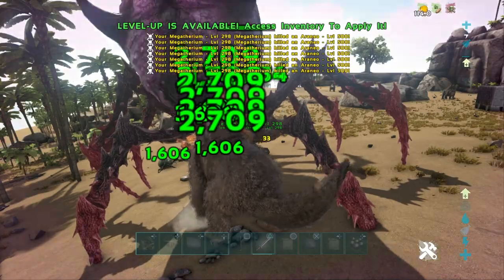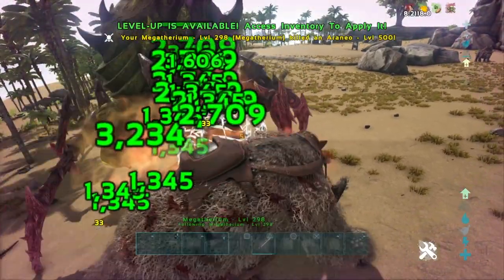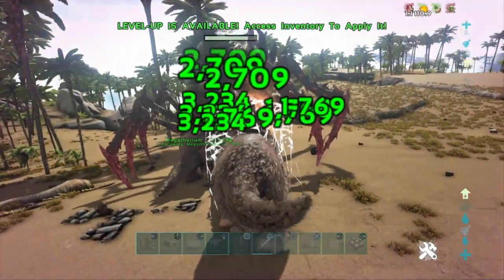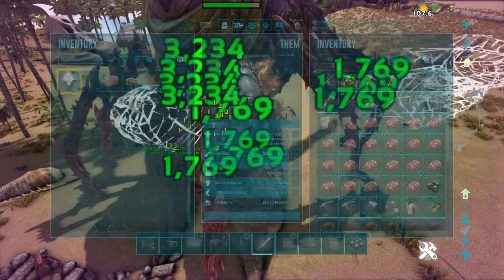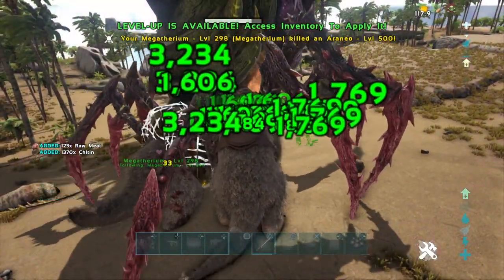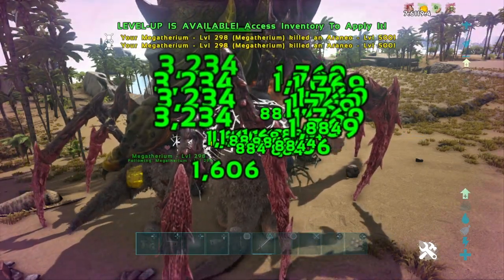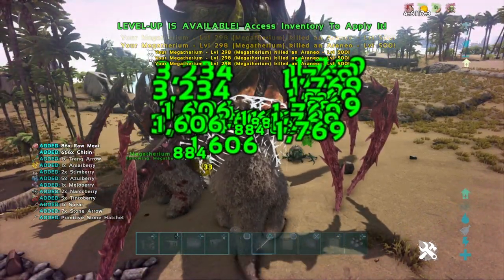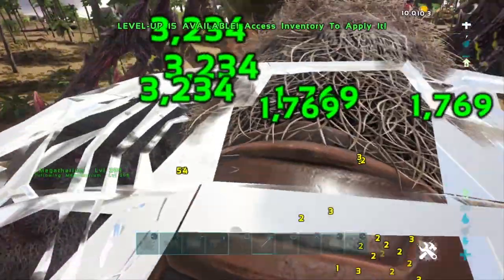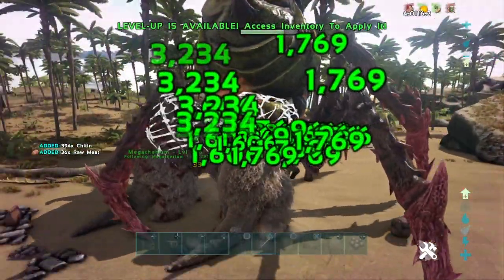This is definitely the build you want to invest in, especially for the brood mother. Our Megatherium hasn't taken much damage — we're still at about 12,500 health and the brood mother is already one-fifth of the way down. Not only will a Yutyrannus buff your Megatherium further, but a Daeodon will sustain and heal it. You can easily tank the brood mother with three or four Megatheriums, a Yutyrannus, and a Daeodon — even just one of each. With an army of about three or four Megatheriums, you can easily take on the easy-mode brood mother.